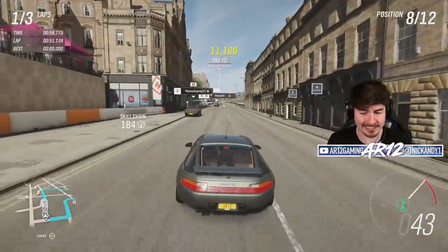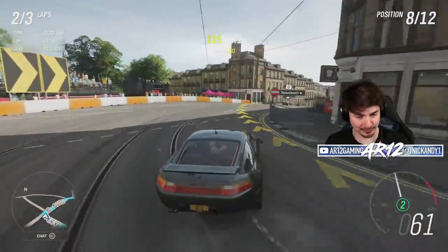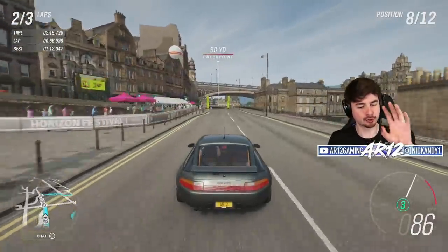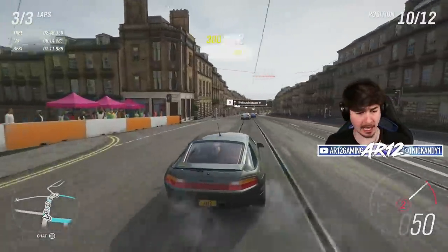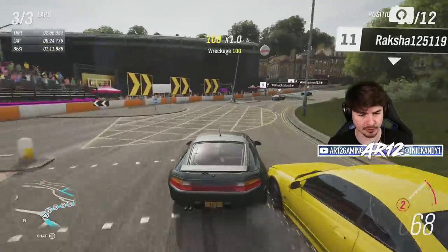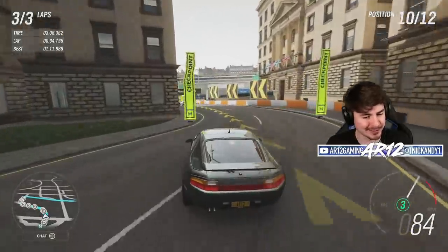They needed something people would drive and buy when the 911 no longer existed, and they came up with the 928 GTS. Back when this car was new it cost $100,000, which in today's money is $200,000 — but people didn't actually buy them. It tried to be a Porsche 911 killer, failed massively, and died a horrible death. Personally, I love it — front-engine, rear-wheel drive, big V8, it's essentially a German muscle car with the Porsche name.